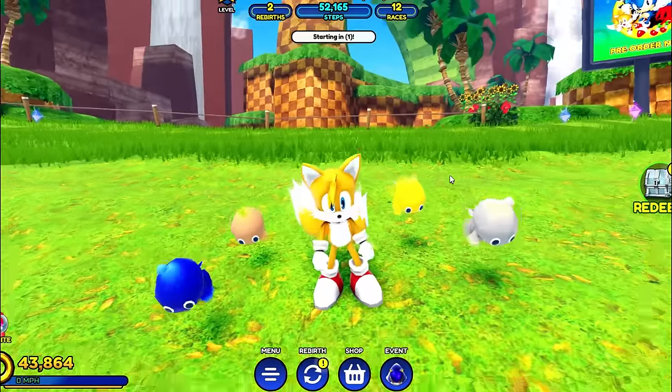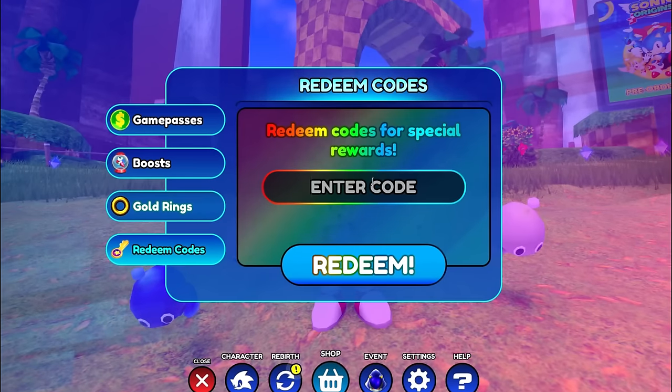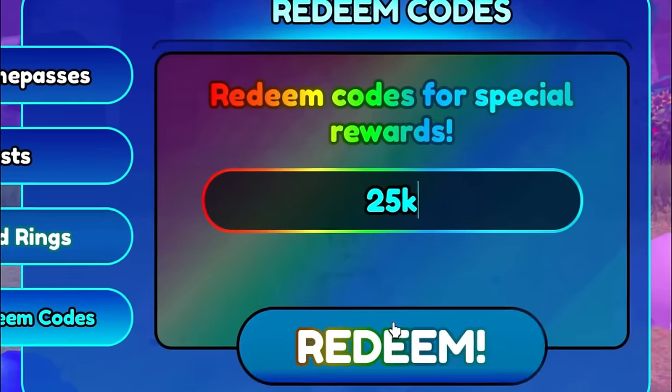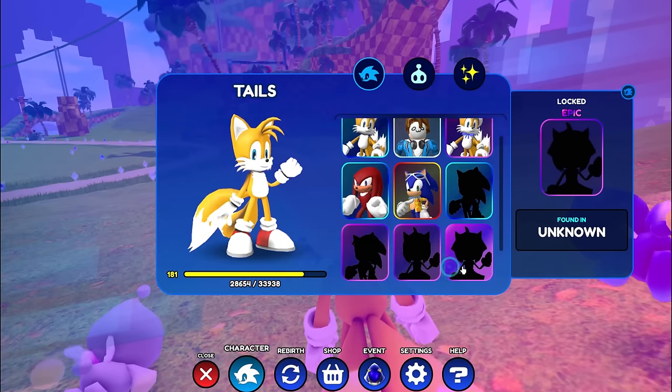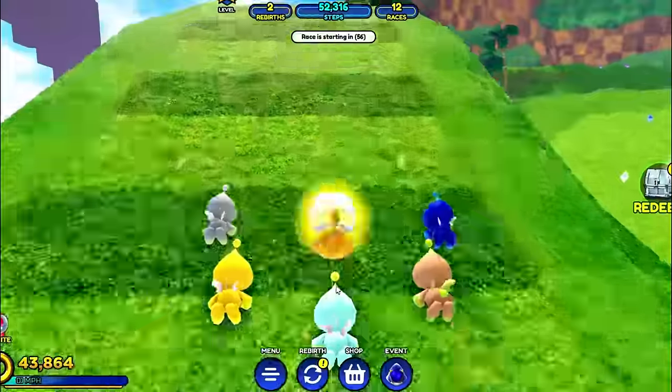The Save Amy event was quite a while ago because right now we're in metal madness. But if you use code 25K in the redeem code section - redeem failed. We didn't get any Amy Rose character. Usually these TikTok hacks work, but for some reason today they're kind of messed up.